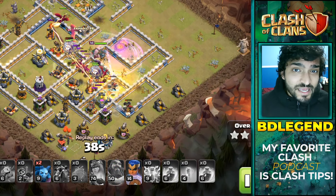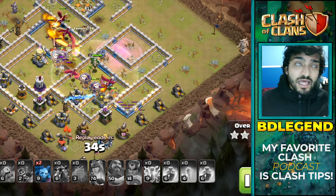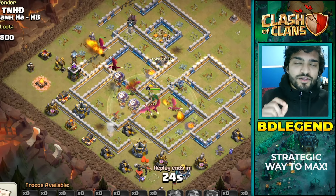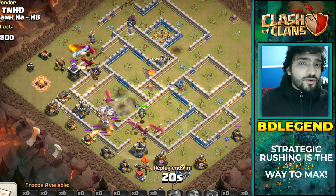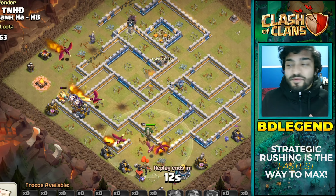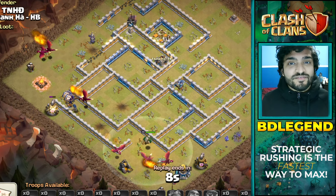So you can practice pekka smash, blizzard lalo, blizzard hydra — really good strategies that you'll be able to use no matter what you're doing. Because of this, strategic rushing is actually going to make you a better attacker and a better offensive player.